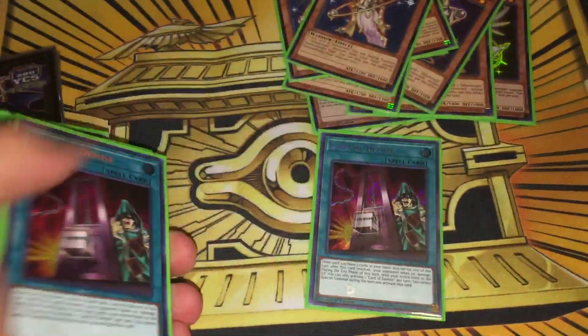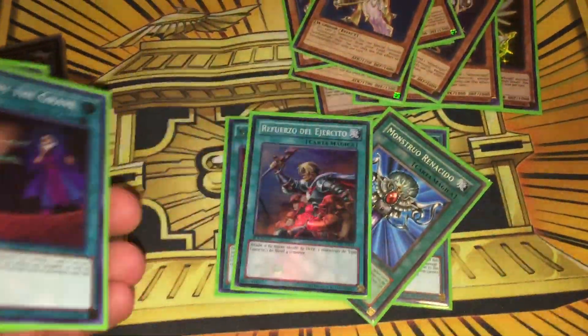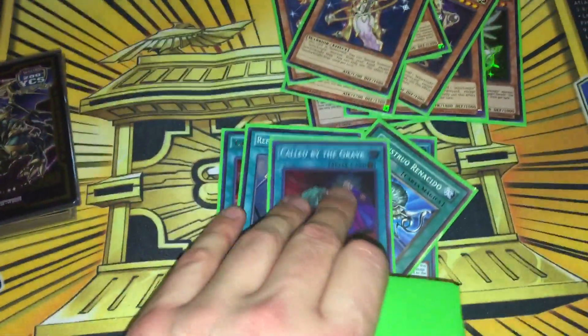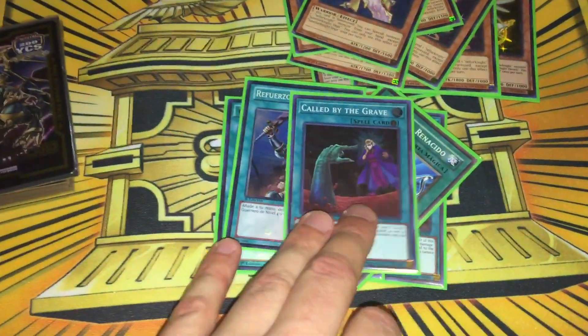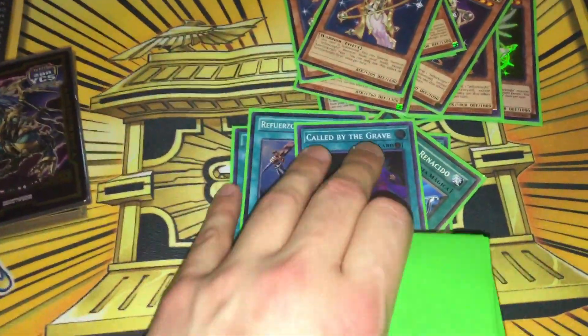I'm doing a low monster count because I'm using three Card of Demise of course. I have Reborn, Reinforcement of the Army, and one Called by the Grave. I just ran out of room — I had one slot left and figured why not Called by the Grave, just so I can get my Deneb going. That's it for the spells.